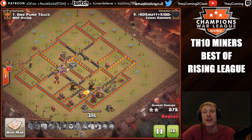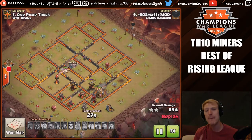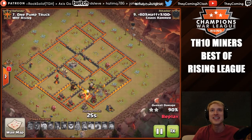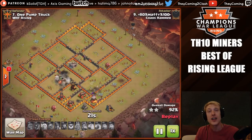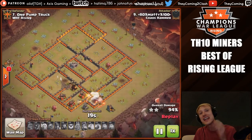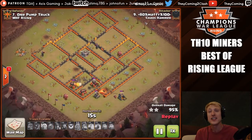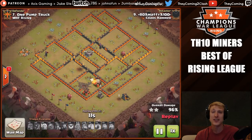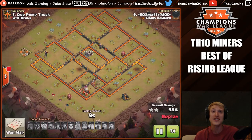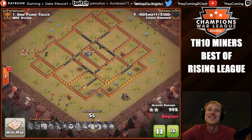Some miners will take out the bomb tower — not all of them — but look what's left. The queen has died but there are just too many miners up, too full health for this base to stand up. One thing to note: you want to establish some kind of funnel for your miners. He dropped minions and archers all around the base to ensure when he let those miners go, they went straight into the base at those vulnerable defenses. This ended up working out beautifully.